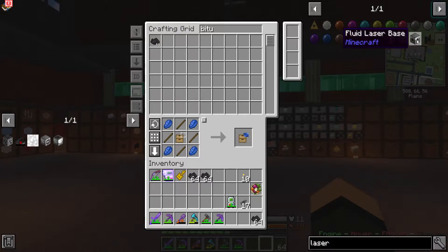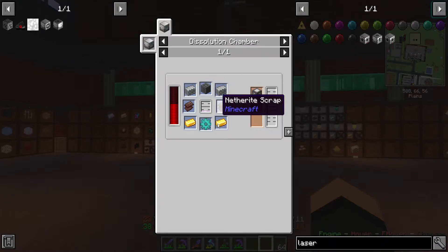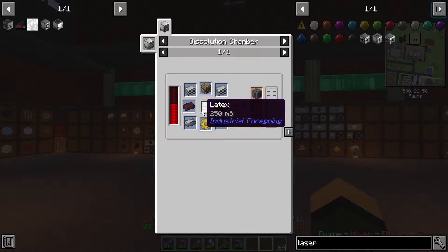Laser base, laser drill, fluid laser base. To make these I need advanced machine frames, which I need netherite for. I need simple machine frames — that needs latex, that needs pink slime, liquid pink slime.